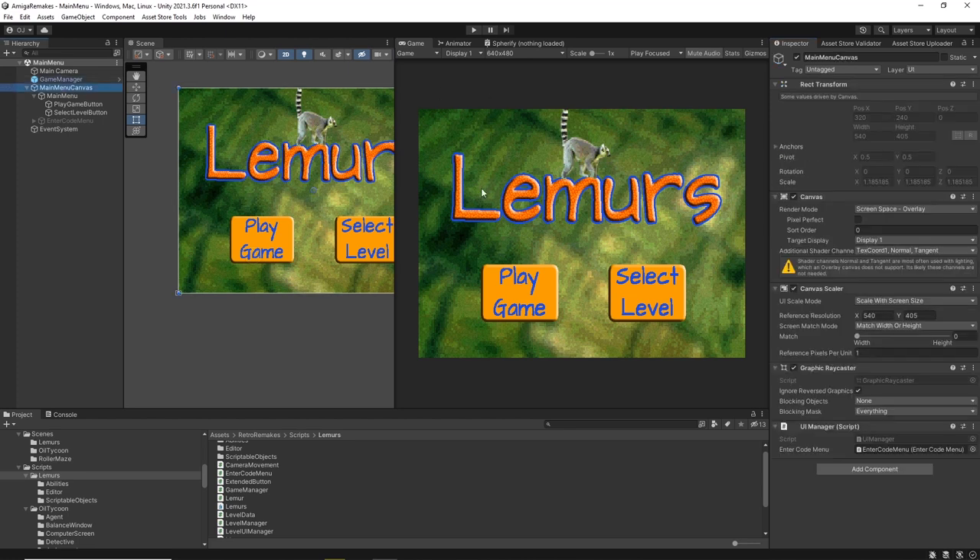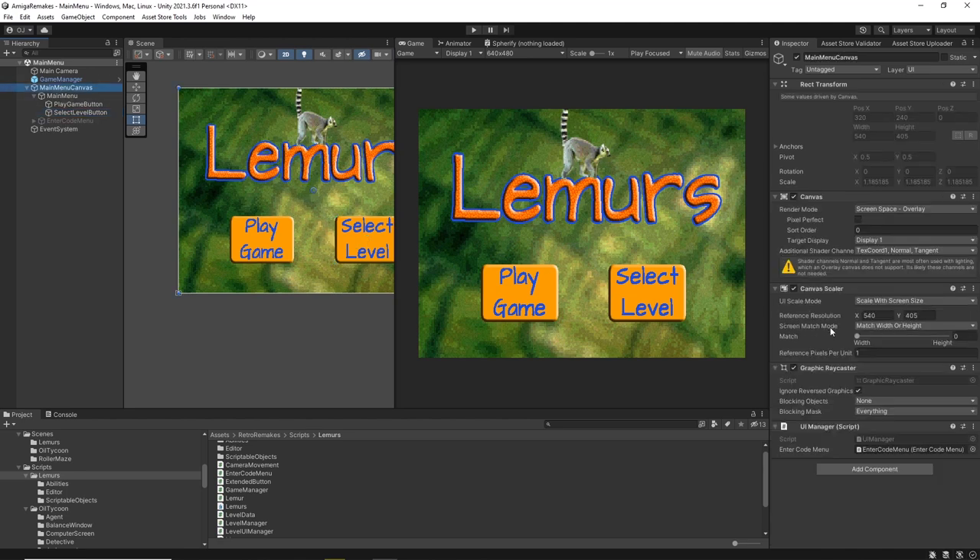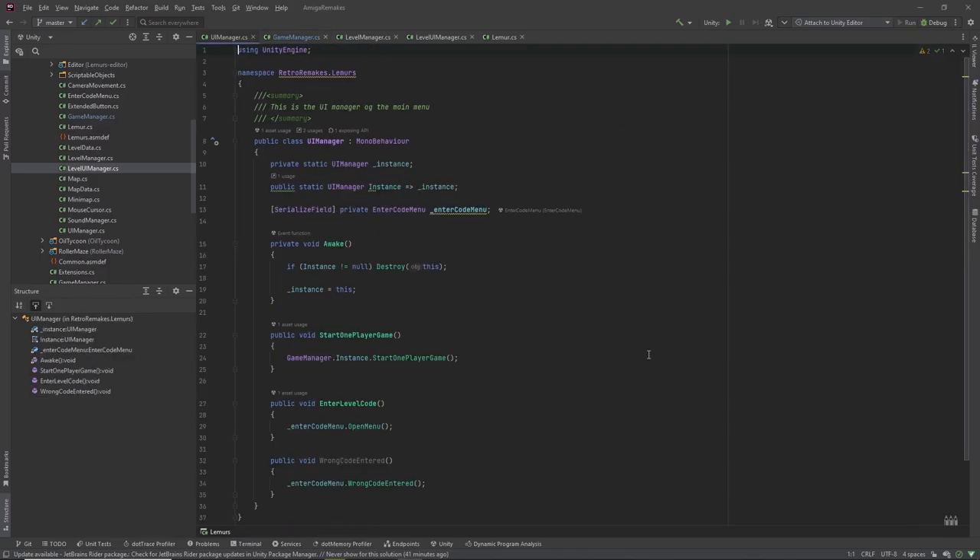We also have a very small UI Manager here that doesn't have too many tasks, because we only have these two buttons: Play Game and Select Level. You can see here the functions start one player game and enter level code, which you can find in the UI Manager. All that does is instruct the Game Manager to start a game or to open the level menu entered in the inspector.